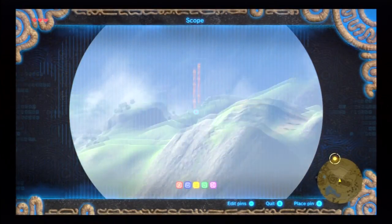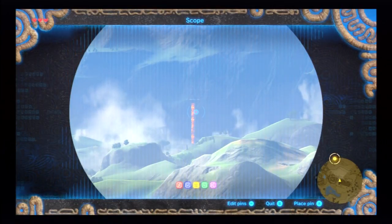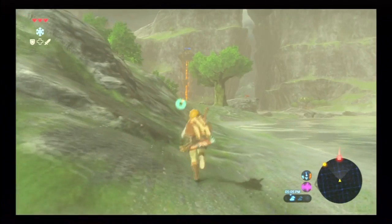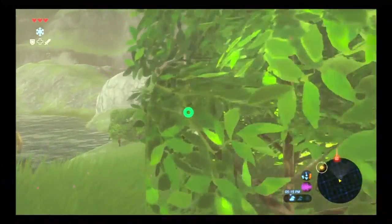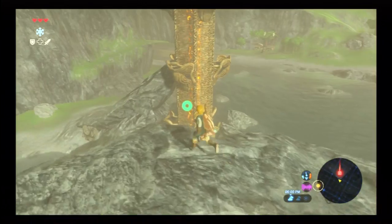So the first thing we're going to want to do is go ahead and get the tower in this area. That'll give us access to the map so we can see everything and have a better idea of the direction we want to go. Go ahead and look off to the east, mark the tower, and then start heading towards it because that's going to be our first objective.